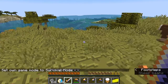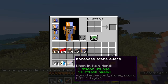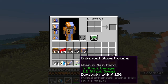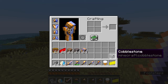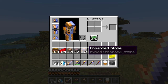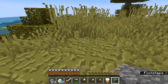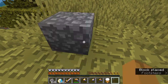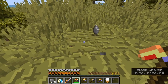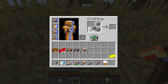Let me go into survival mode to show you how good the enhanced stone sword, pickaxe, axe, and shovel are. I kind of showed you the pickaxe earlier, but I'll show you again just in case. I'm going to be talking about enhanced stone a little bit later in the video — it's basically an enhanced version of stone. This pickaxe is pretty good. The enhanced stone tools are kind of like iron tools, but with about half the durability.